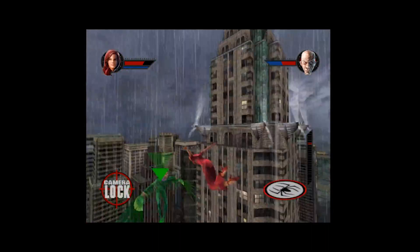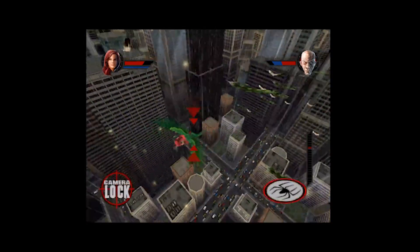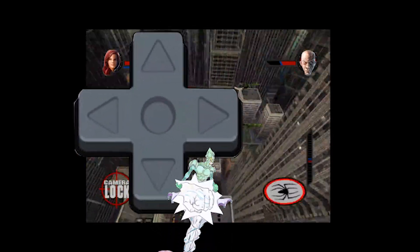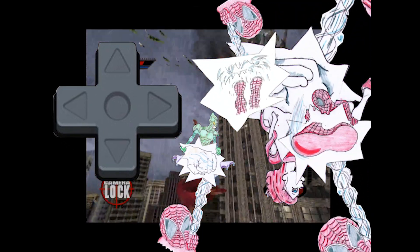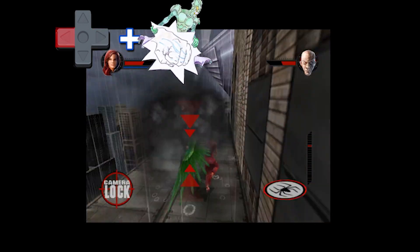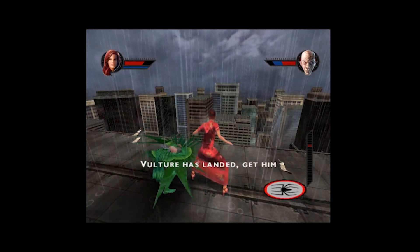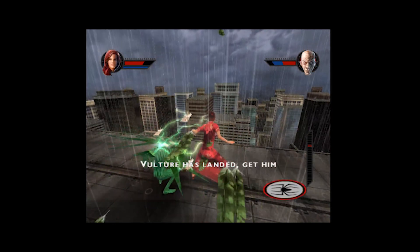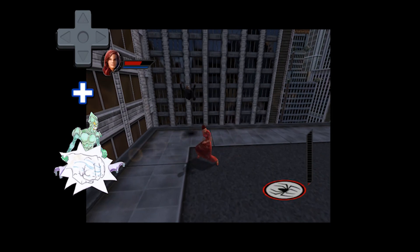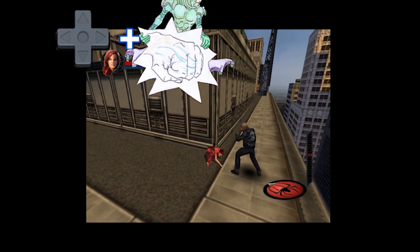Now to show off fairly obscure D-pad combo moves — or should I say move, since it's really just one motion. Pressing a direction on the D-pad and combining it with a punch, jump, kick, or web will cause you to do the following. D-pad left or right and punch causes you to give a backhand pimp slap. D-pad down and punch causes a surprise elbow to the gut — poor guy never saw it coming. While D-pad up and punch causes an uppercut.